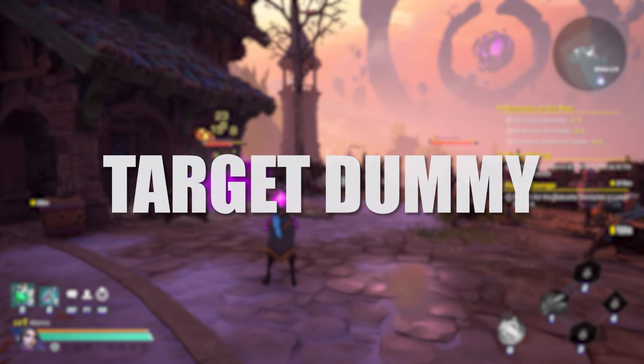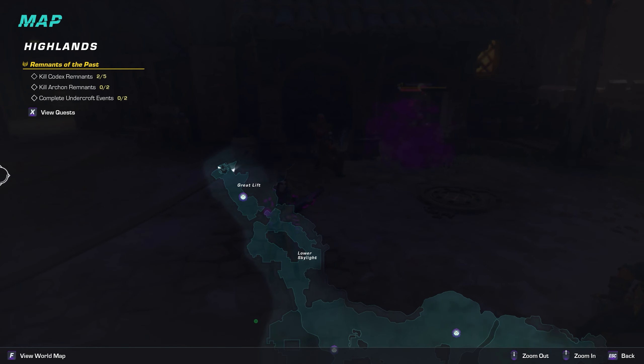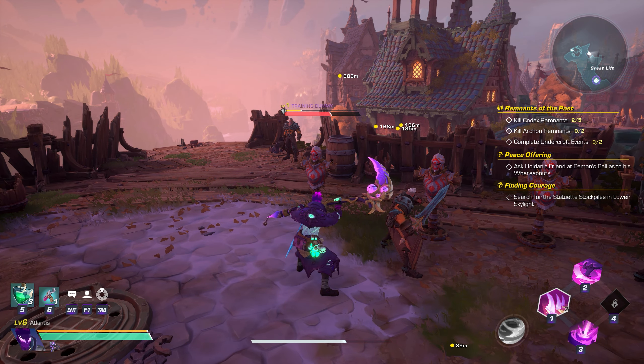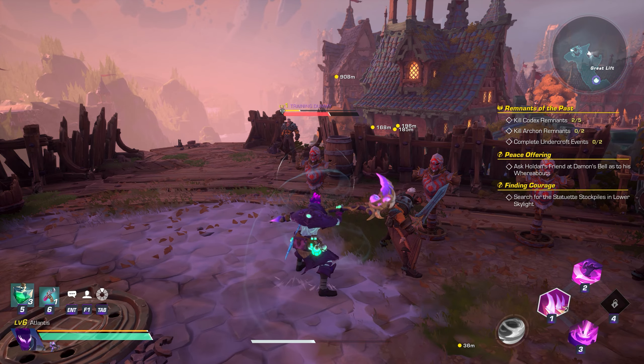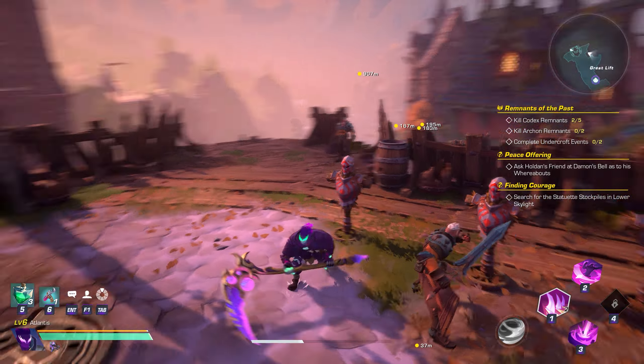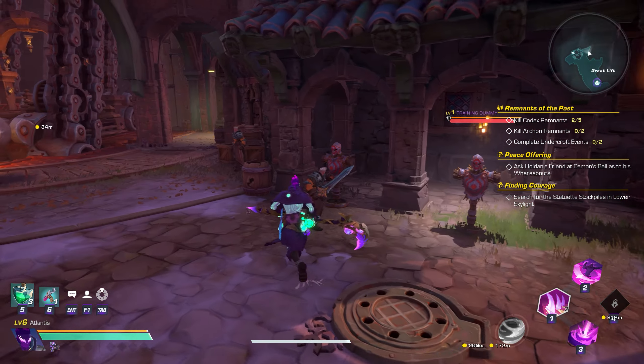Inside the Great Lift, there are target dummies that you can use to practice or test abilities and builds. Also, don't underestimate the Break Power stat, as this is really important in doing damage to the yellow bar above enemies' health. Breaking that bar allows for massive damage to be done to your target. Some weapons are better at this than others and I'll cover this in an upcoming video.